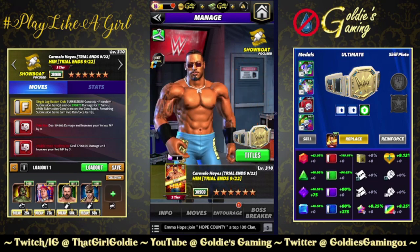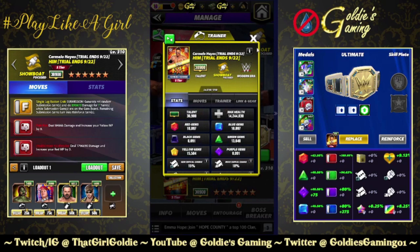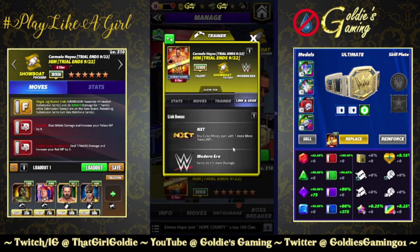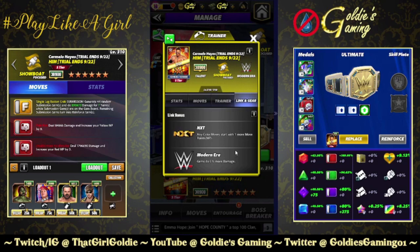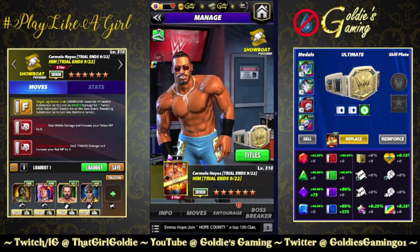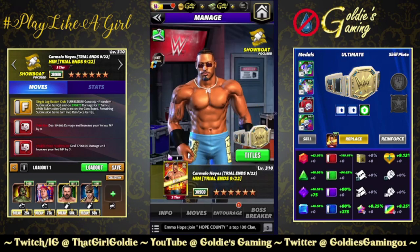Doesn't matter if you love him or capital H-I-M. He's a modern era focused showboat trainer ability. His 26k purple moves and black moves both start with four more move points — so I guess this is the thing. The next character is going to be red and green, I guess. Links: NXT, any color moves start with one more move point. Modern era gems do 5% more damage, and just the one standard set of gear.